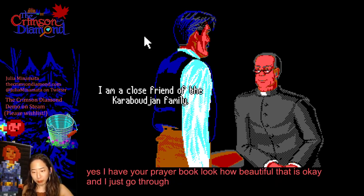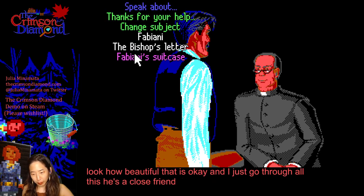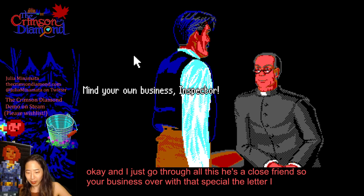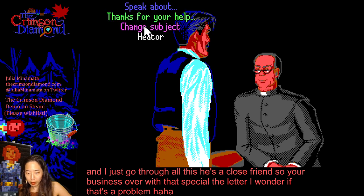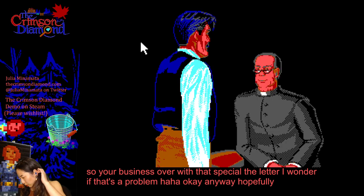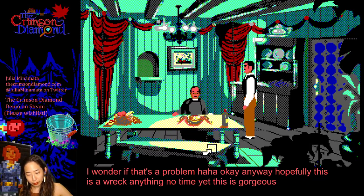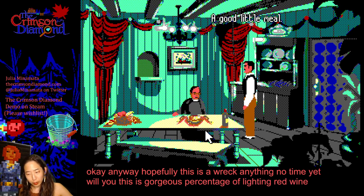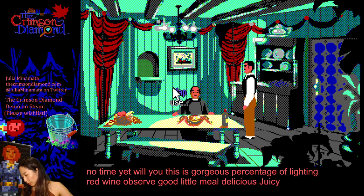Look how beautiful that is. He's a close friend — it's none of your business. Were we not supposed to show him the letter? I wonder if that's a problem. Hopefully that doesn't wreck anything. Red wine. Observe. Delicious juicy fruit. Map again — we need to go upstairs to talk to Suzanne. Upper deck.